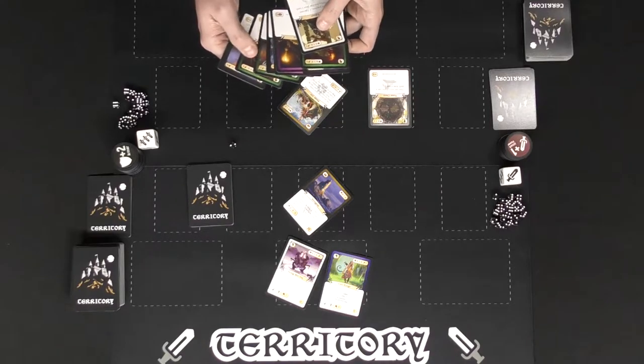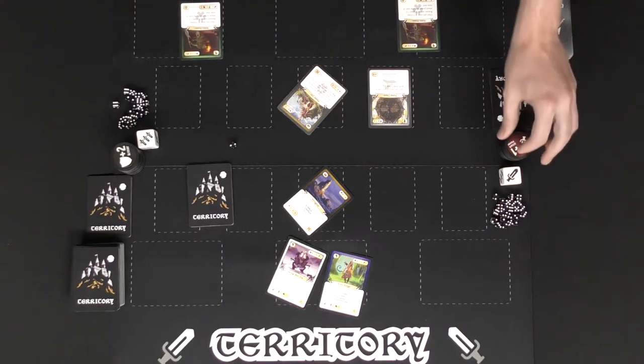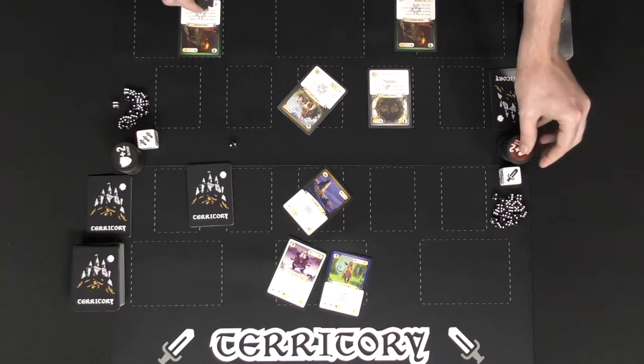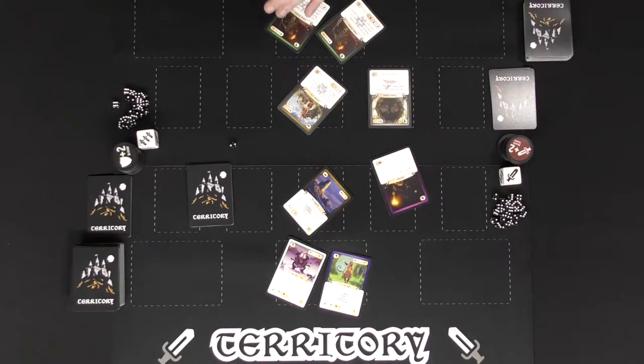In this case I'm going to play these two goblin runners. Once per turn, if a goblin runner moves it'll gain two attack power — just until end of turn. Use these little markers to indicate bonus attack. Because these guys came into play they're also exhausted. I can also play spell cards — this one here costs two and lets me draw five cards from the deck.